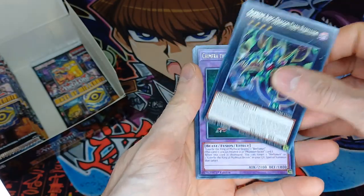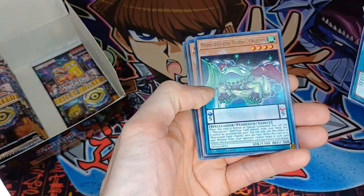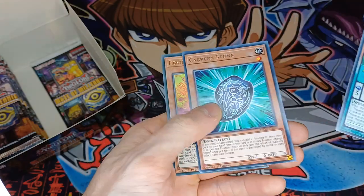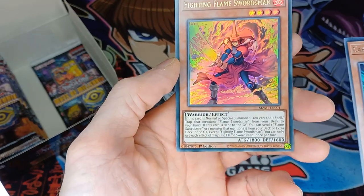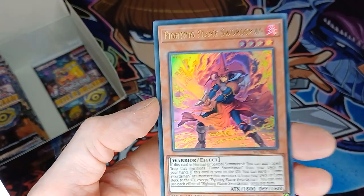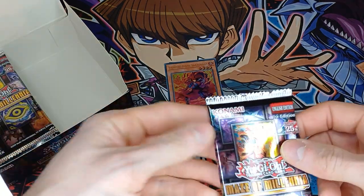Another Dark Rebellion, another Chimera, Hextia, Rescue — a new Magic Butter Toad, Orgama, with a Cabrera Stone, and a Fighting Flame Swordsman. We've got one of the cards I wanted — I'm happy about that. Just blew my memories of watching the first series with Joey Wheeler.